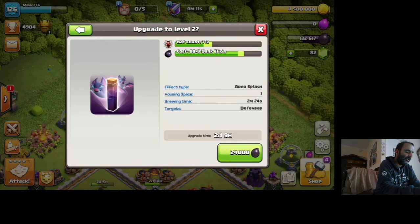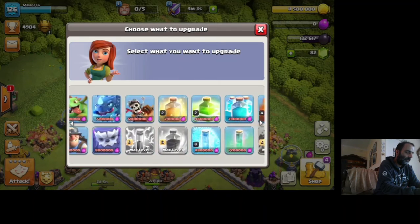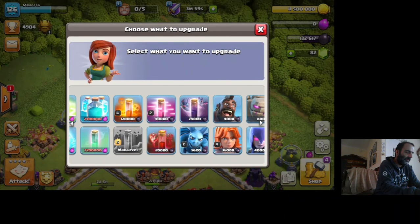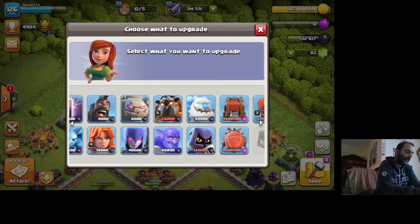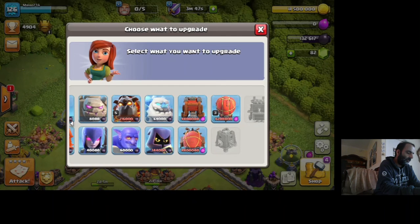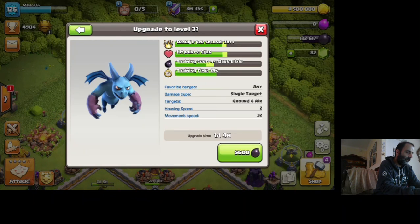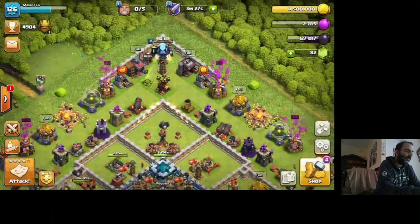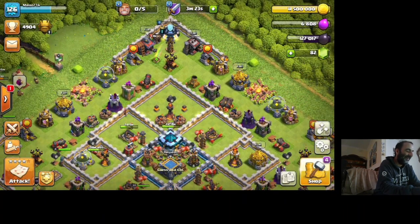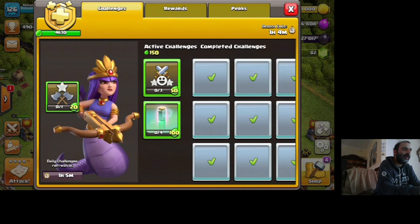So perhaps let's do some dark elixir. It's going to be nice and quick. I don't really want to wait two days. I don't use my haste as much anymore. For cleanup, let's go for the minions. There we go — so that's the main thing I wanted to do today. Very exciting to get that up and running. Also today, my stores will be filled up in an hour's time. Happy clashing!